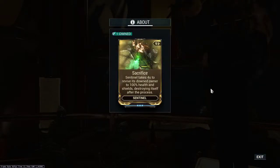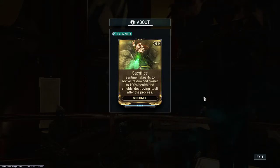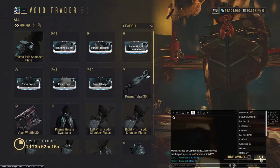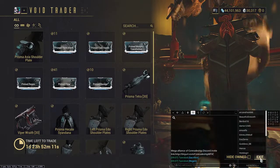The combination here is that Sacrifice allows your Sentinel to come back and res you. This is important if you're doing content where you know you'll be dying a lot — maybe you're leveling up a weapon in Hydron, doing Mot survival and want to go deeper than 25 minutes, or can't even reach 25 minutes normally. You can combine Sacrifice with Primed Regen on your Sentinel — Helios, Carrier, whatever.